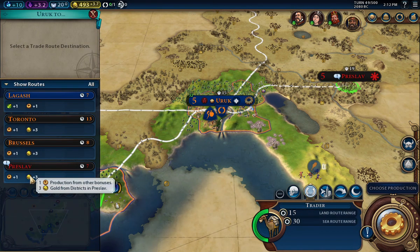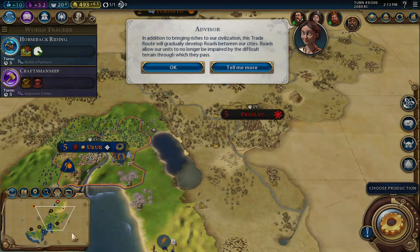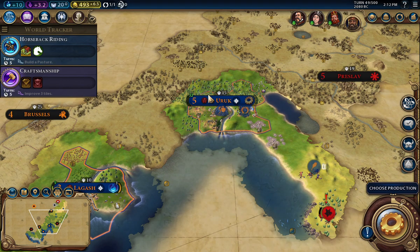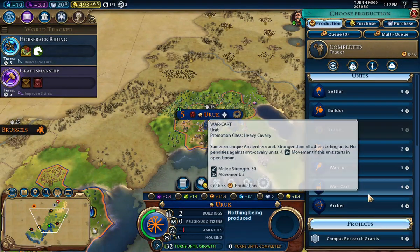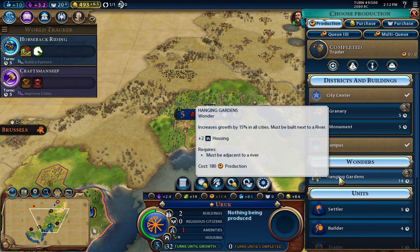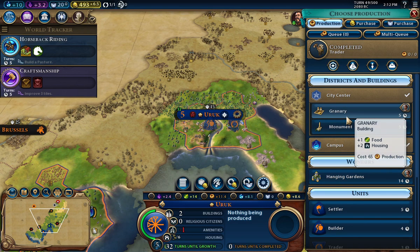I have the trader. That's the city state that had the quest, so I'll send that trader out. Now they have irrigation — let's move the builder up there. Fortify the scout. Production-wise, I have to do something about housing at this point, so I'll do the granary.